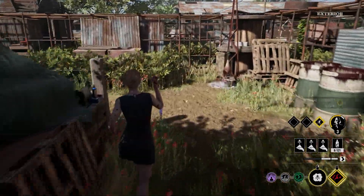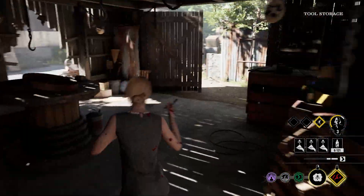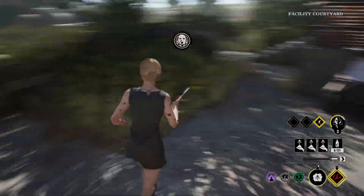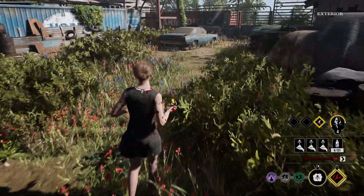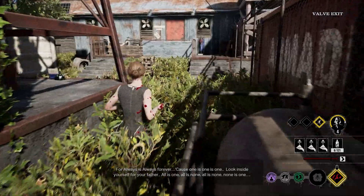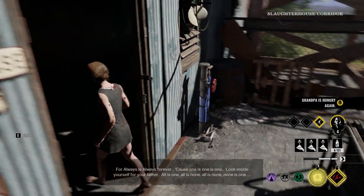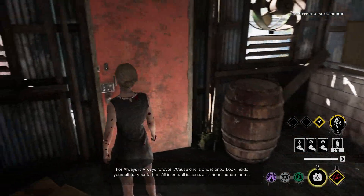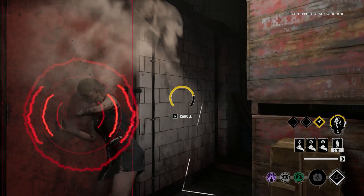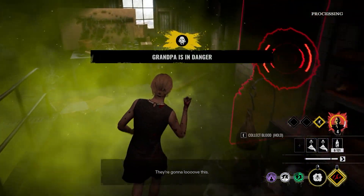We hear the pressure door opening — I believe that's this door over here. We're still learning this map a little bit. We need to put the poison back up on the weapon. Grandpa is in danger. We see a victim — we're going to leave this open and try to get right in on this face. One victim just escaped right in front of us. We need to check the right side to make sure there are no victims over here.